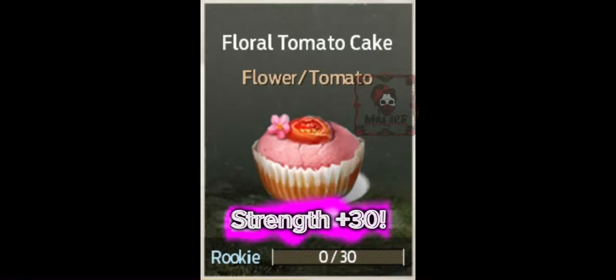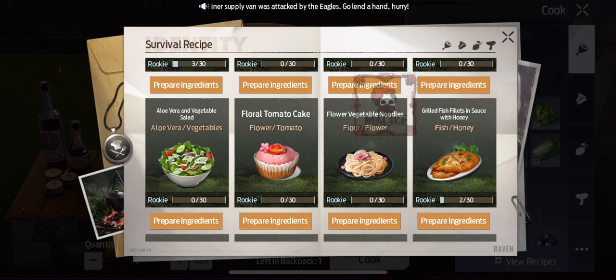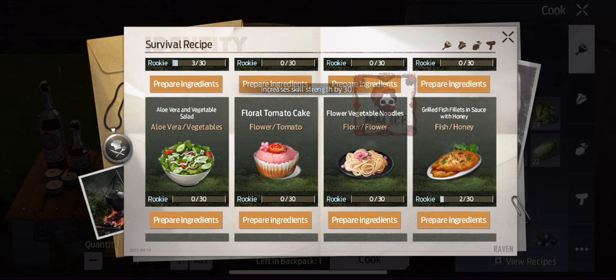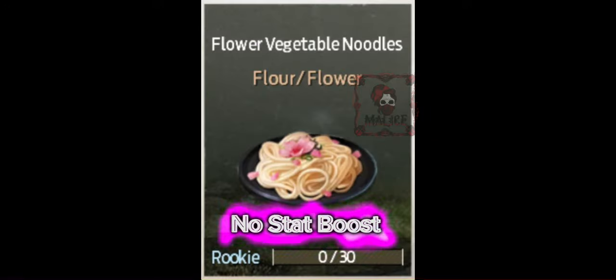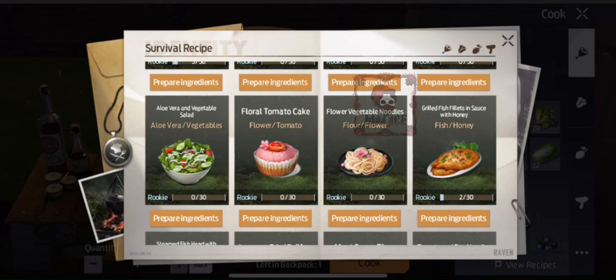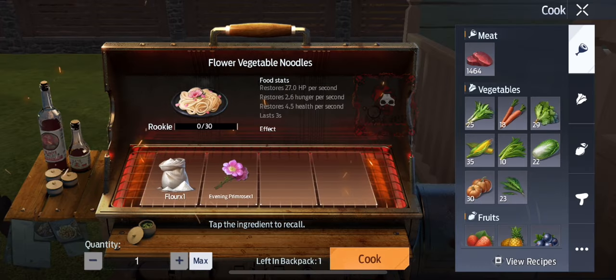Here we are — starting off with number one: Floral Tomato Cake. It has Strength plus 30, which is awesome. This is what it looks like in your recipe book and these are the ingredients it takes to make it. Number two is Floral Vegetable Noodles. It has no stat boosts sadly, but it's pretty looking. Here it is in your recipe book and this is what it takes to make it.